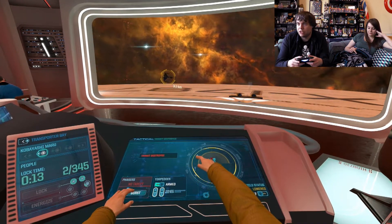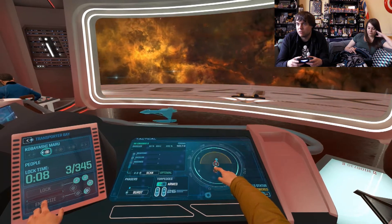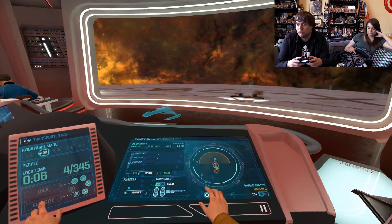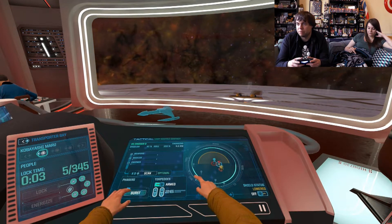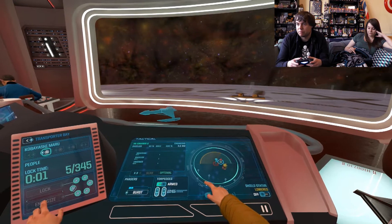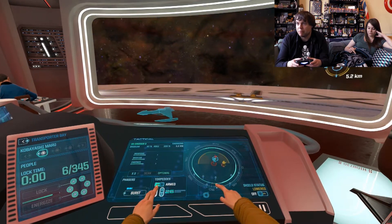We did it! Cruiser 3 targeted. If their shields come up, lower their shields with system intrusion. They're not scanned yet — let me scan them, please. Don't use your phasers — wait for their shields to come down. Understood — you let me know when they are.